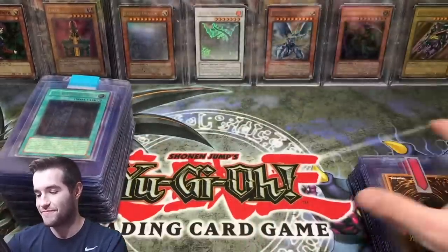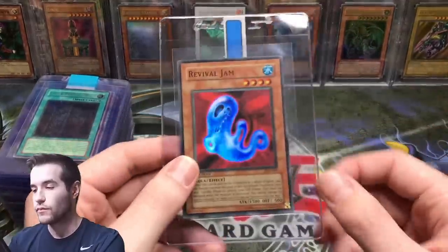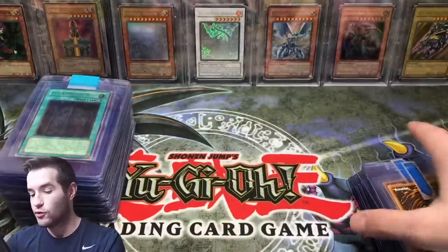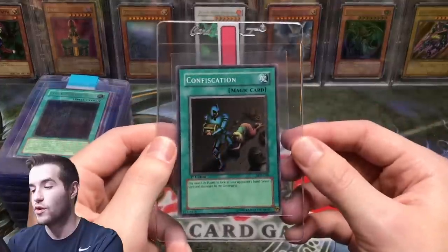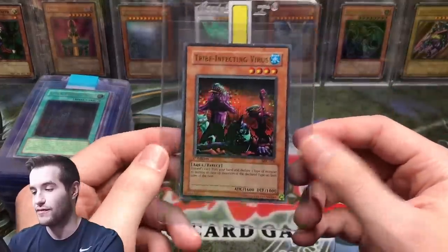Amazon Swordswoman. We've got not one but two Revival Jam — that's really cool. I've got another one of those grading; we graded a nine before. Skilled White Magician, Skilled Dark Magician. Just a crazy amount of old school — this is going to be a really awesome submission. It's also going to cost a lot when it comes back, but it's going to be worth it.